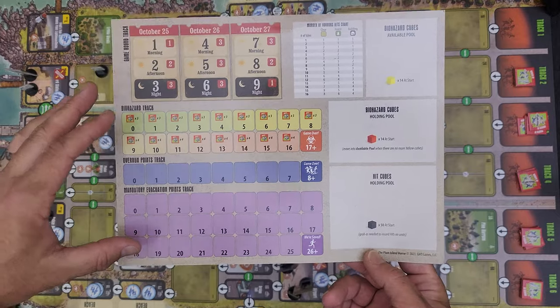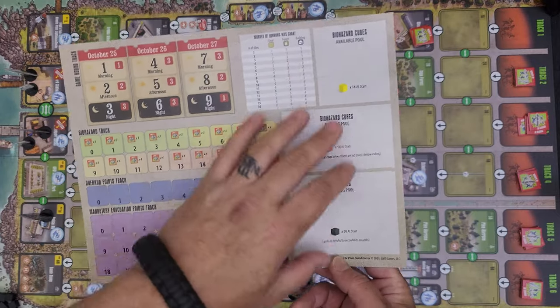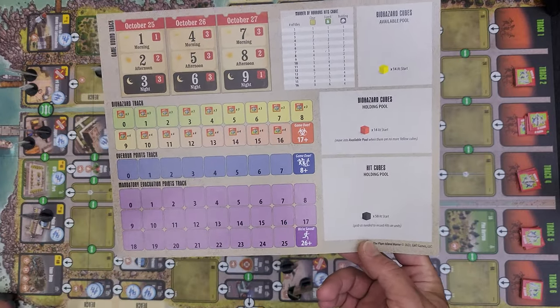The basic actions listed on your cards include move, combat, crowd control, and evacuate. Special actions include anything your units can do specifically. You can also repair sections of the board like bridges, build your own compound, forge at locations, heal, reposition — which is special movement for helicopters and boats — and gather supplies.